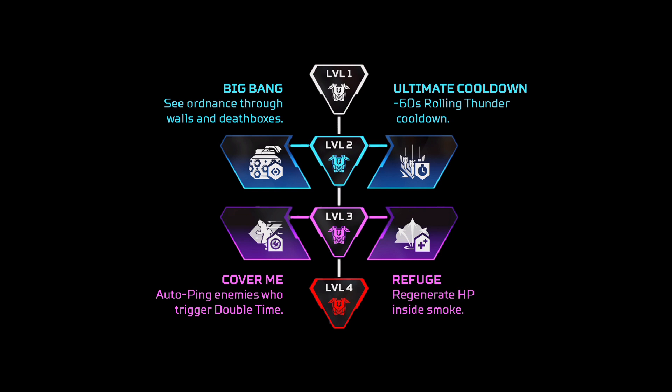Bangalore's first set of perks are pretty bad, so the best one out of these is definitely going to be the Ult cooldown reduction because her ult has a very long cooldown. The Big Bang perk is just pretty bad. The Cover Me perk is definitely the best one because the Refuge perk just heals a tiny amount of health. Cover Me essentially allows you to see whoever is shooting you, even through smoke, as long as your Double Time is active.